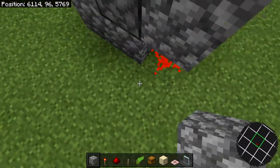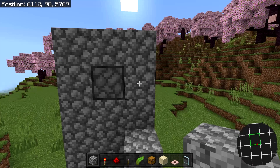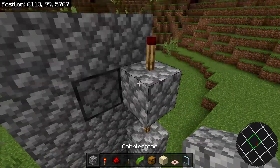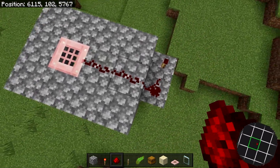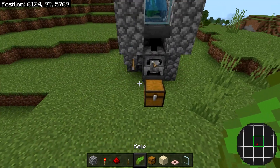Now for the final bit of redstone before we can use the farm, all you have to do is place down a solid block right here and skip a block, one more, and skip one more block and place it right here. On top of each one of these blocks, you're going to want to place down a redstone torch, and the last one should be off just like this. So place one more block right here and then grab the rest of your redstone dust and place them in a line like this. It's super important that you place redstone dust all the way up here. And once you're done with that, the farm is actually complete.